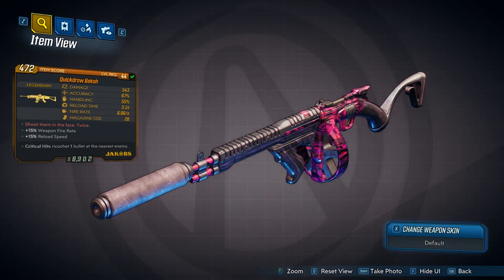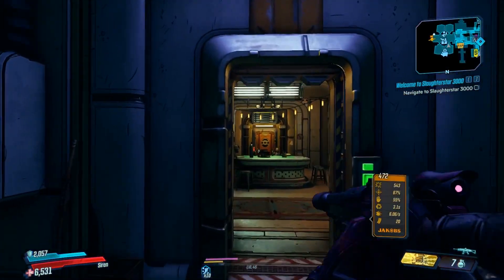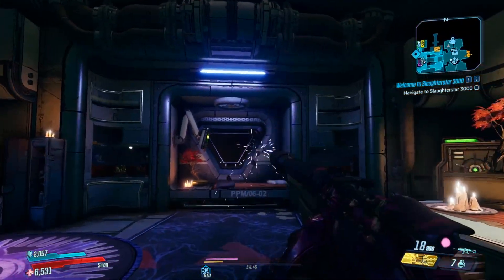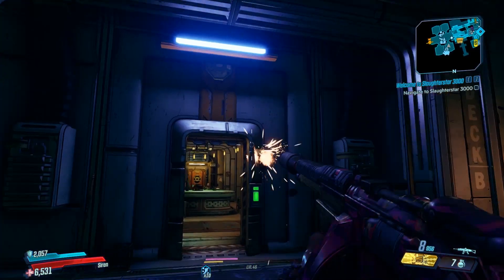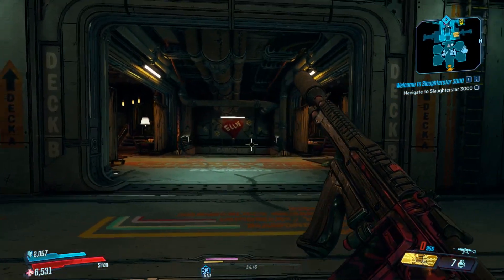There are 10 in total. Once you've taken these guys out, all you've got to do is kill them once. Find the location, kill them, and that will complete the Crew Challenge for that map. Once you've completed all 10 of them, you will get some mail sent to you by Hammerlock saying thank you for completing all the challenges, and the mission reward will be the Legendary Becca.